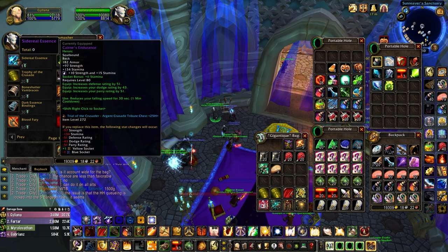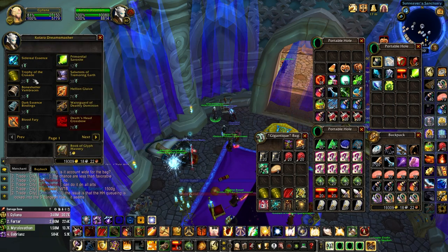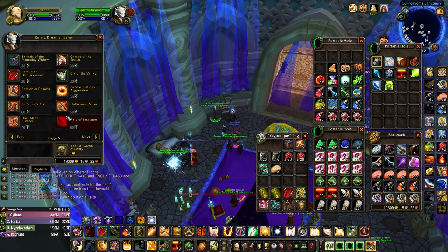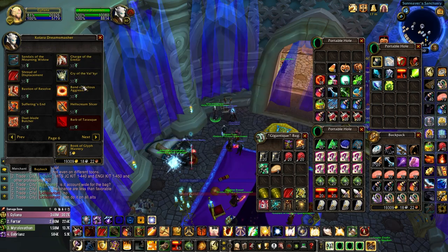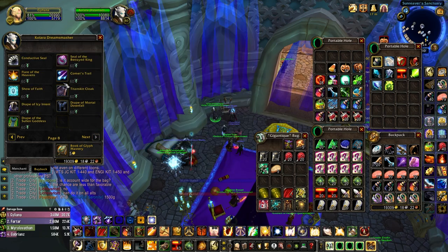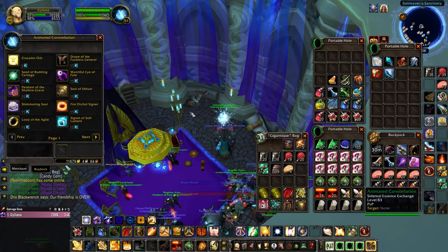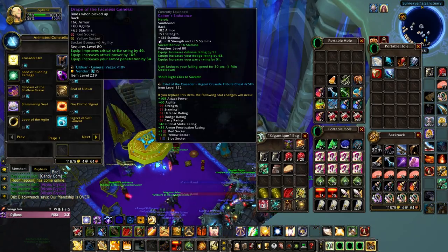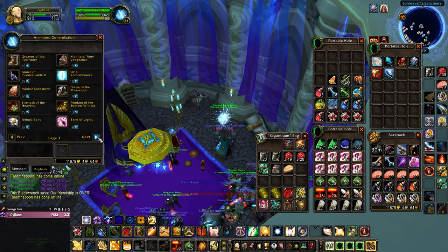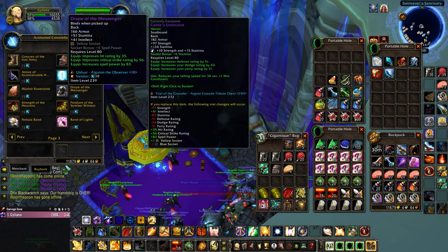Additionally, you can exchange your Scourge Stones for Primordial Saronite, Trophy of the Crusade, and the old currency, Sidereal Essence. While the uses for Primordial Saronite and the Trophy should be self-explanatory, downgrading into Sidereal Essence is actually a much more lucrative option than many people may initially realize. Since the conversion rate is 1-to-1, and Scourge Stones are much easier to farm than Sidereal Essence, you're able to purchase some super cheap items from the old animated Constellation vendor.